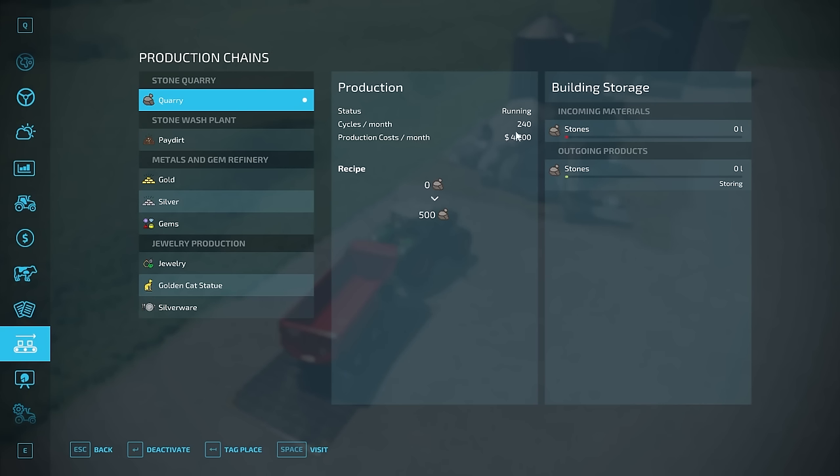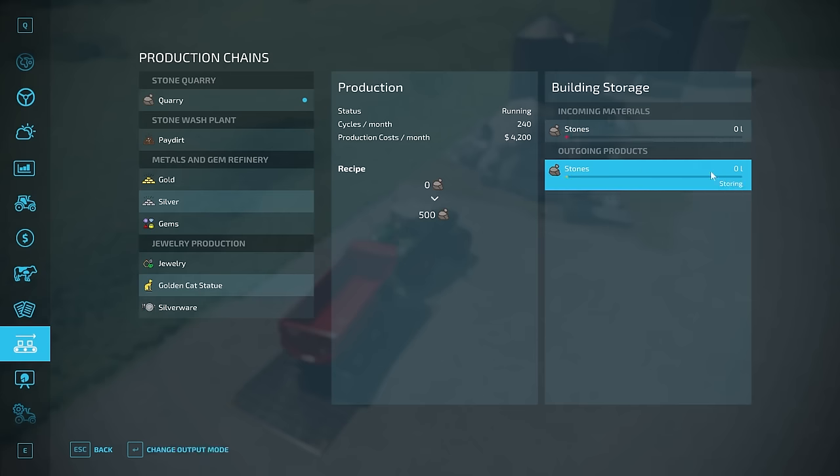Cycles per month means this recipe will occur 240 times per month. If your month is set to six days, it'll do this every month — not every day. Production cost is also per month. This recipe — zero liters of stones in to make 500 liters of stones — happens 240 times, ending up making 120,000 liters of stones per month. Dividing out the production costs, that's about $35 per thousand liters.